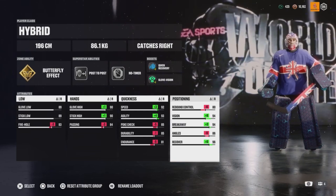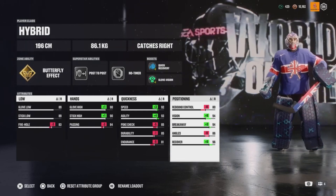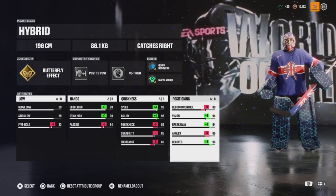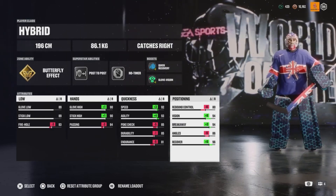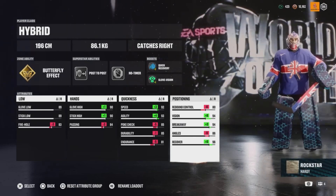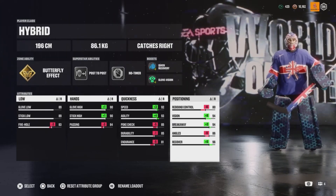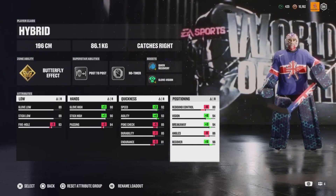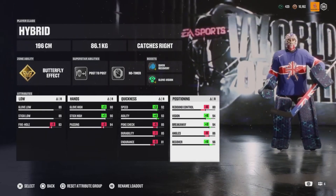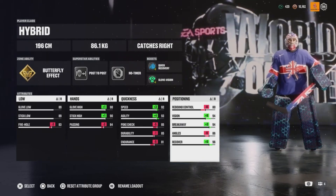Recovery: you're going to need a very quick recovery — this is both a recovery and positional build — so put your Recovery to 96. Your Stance will help you massively; it's quite a wide stance and it keeps you very low in your play. Your goalie will get lower as the puck comes more towards your crease. Go with Stance 50 and you won't need to move across the net as much to cover your posts, because your goalie will have a wider stance.